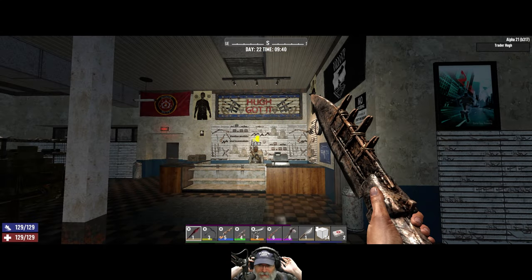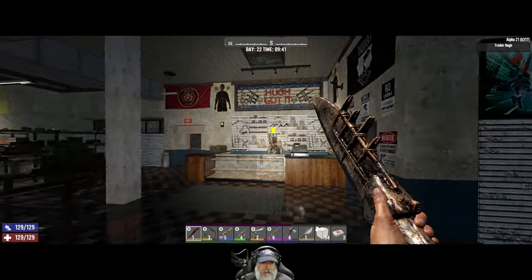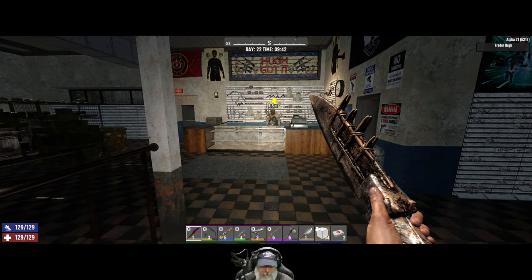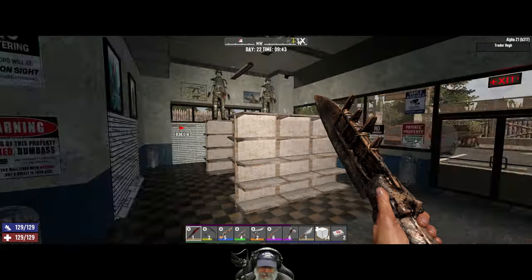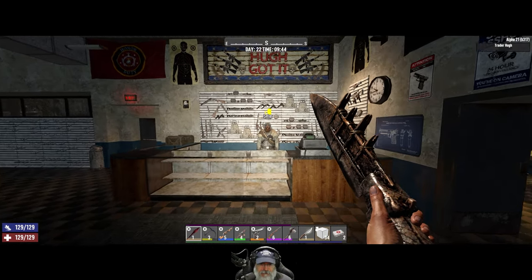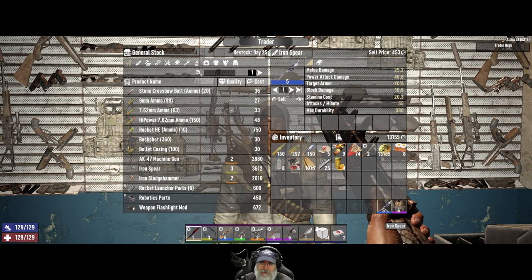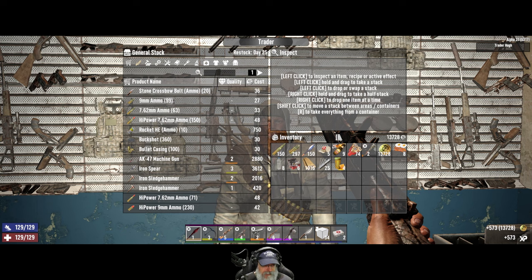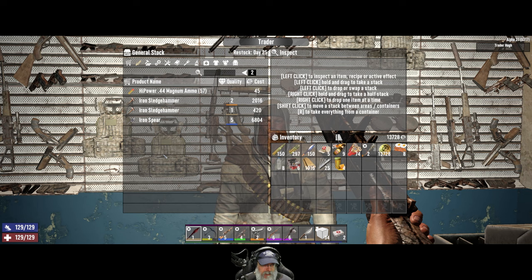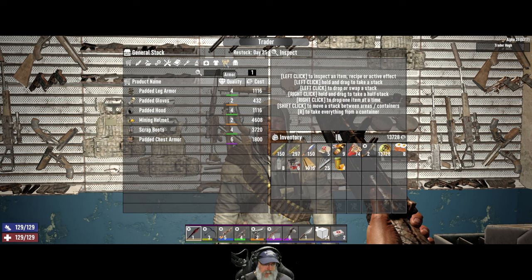Welcome back to Seven Days to Die, Old Guy Gaming. We're going to do a couple new jobs we haven't done yet. Both you and Dr. Jen have reset. I already checked Dr. Jen — she didn't really have anything I was interested in. We're gonna take a look at Hugh and sell these two items to him. I'm looking for a shotgun specifically, and it does look like he's got one.